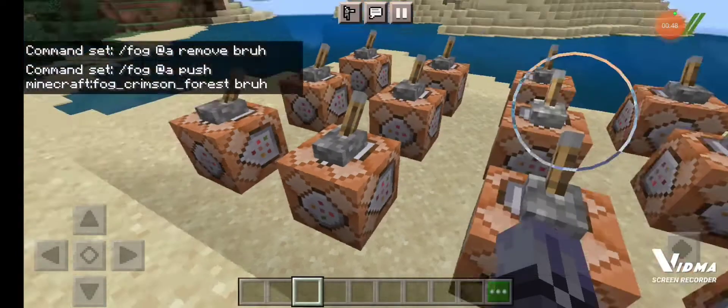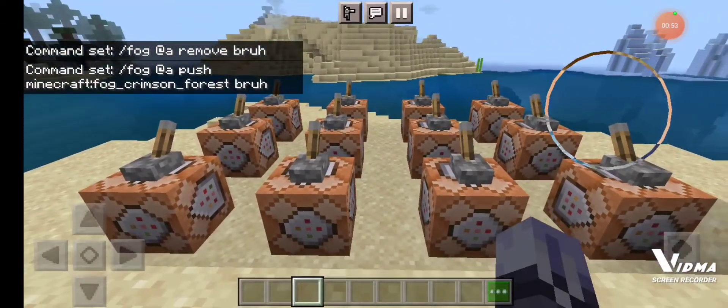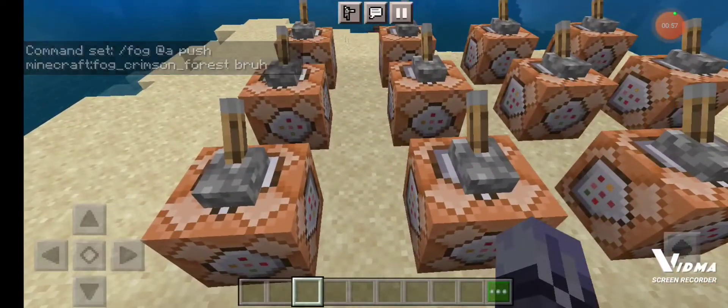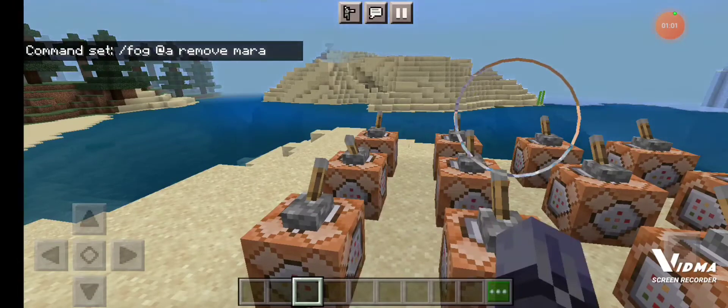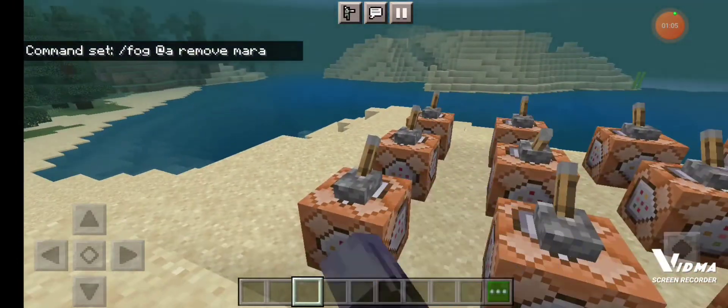If you want the whole list of all of them, you can Google 'Minecraft command fog list' and you'll be able to find all of the commands, including this one, which is the Soul Sand Valley fog, which is very beautiful.